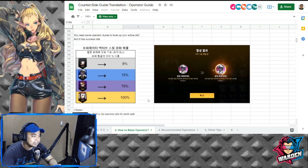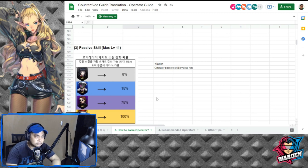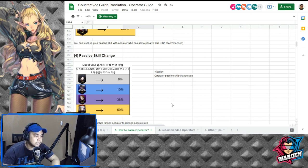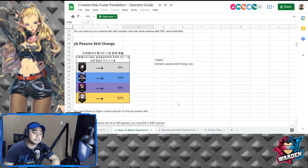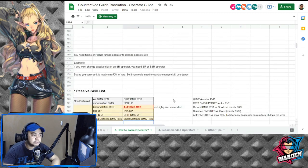Passive skill max level is 11, and the active skill goes up to level 8. There is also a rate for leveling up the passive skill — you use the same passive skill to level it up. For passive skill change, you need a same or higher rank operator. To change an SSR operator's passive, you need an SSR; for SR, you need SSR or SR. To change an SR passive skill, the maximum success rate is 50%, so use duplicates.